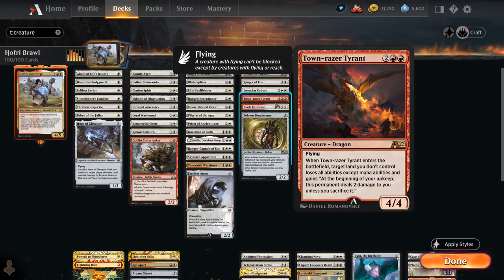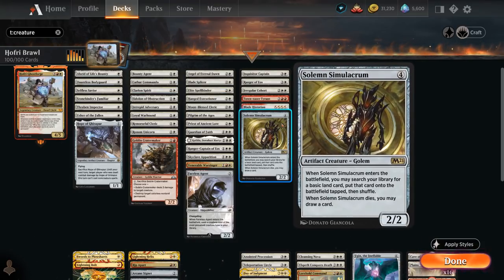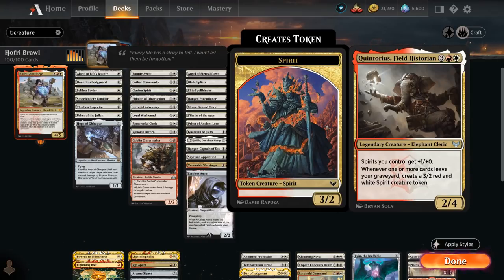Town Racer Tyrant from Alchemy is a 4/4 flyer that when it enters can curse one of the opponent's lands, making them sacrifice it unless it deals 2 damage to them each turn. Blade Historian gives our team double strike when we attack. Solemn Simulacrum can find a land when it enters helping us ramp, and when it dies can draw a card as well. At five mana there's Quintorius, giving our spirits one additional power, and whenever one or more cards leave our graveyard we create a 3/2 red and white spirit creature token — also plays very well with Hofri.